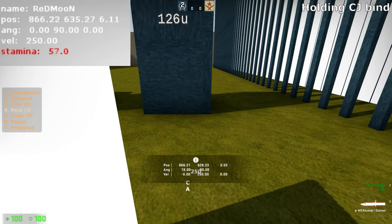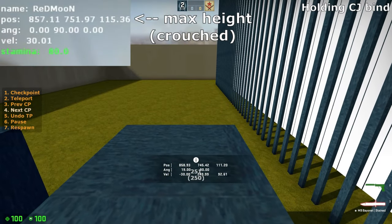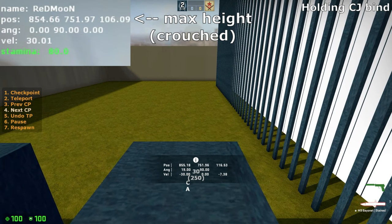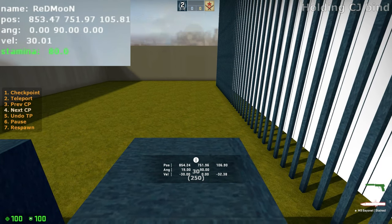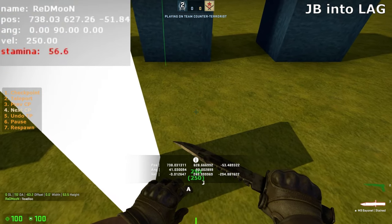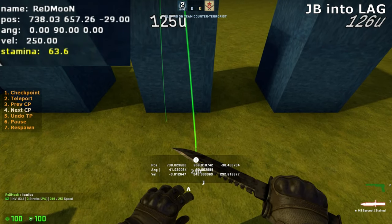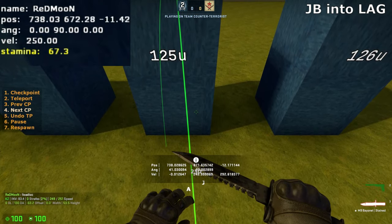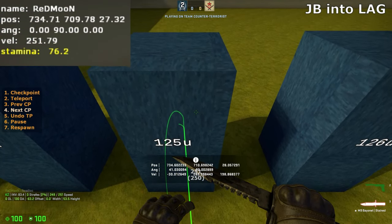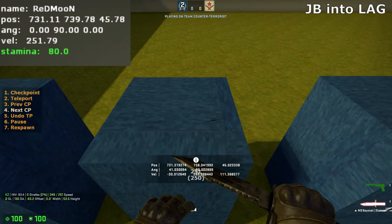We tested other ways to ladder glide. Ladder gliding while holding the CGA bind showed the worst results, with 9 units less height compared to no binding. Jump bugging into a ladder gave the highest height at 125.77 units — 0.21 units more than no binding. However, it is not consistent and incredibly hard to achieve in practice, as you would have to jump bug on a very specific spot and immediately start ladder gliding after the jump bug.